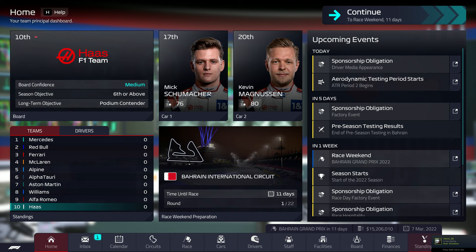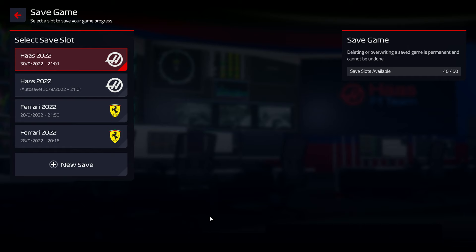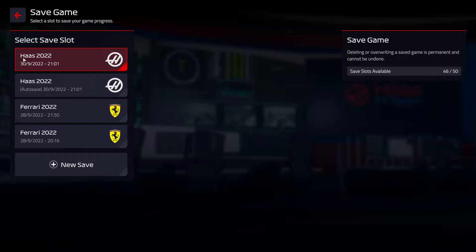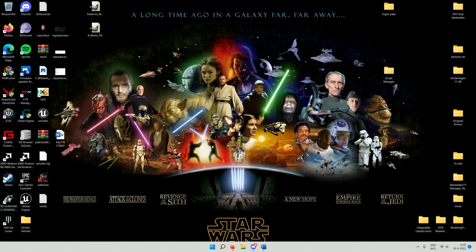I don't need to play this save right now because I just want to edit it. I'll save it — there we go. When you do this, remember what time your game has been saved. This Haas save has been made today, the 30th of September, one past nine in the evening. With this done, we can close down the game again because we are going to edit the save game.